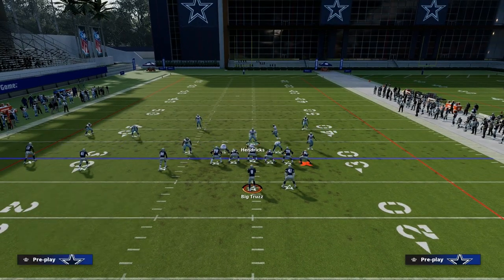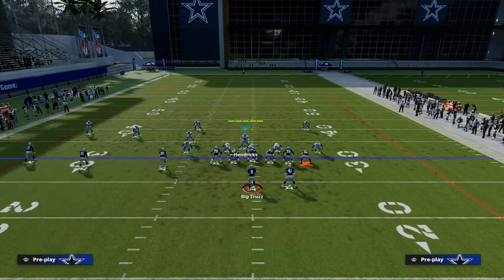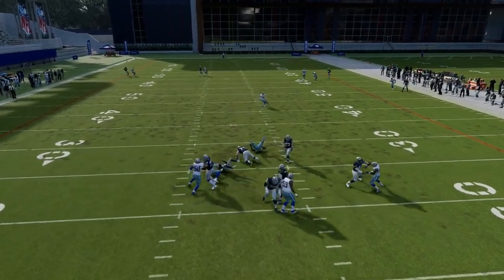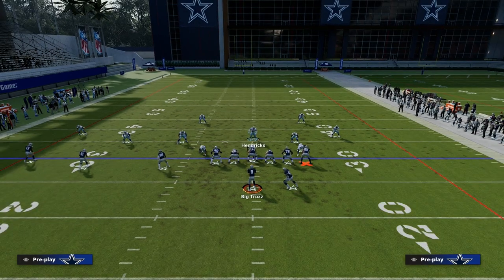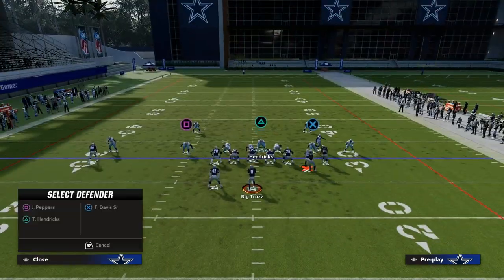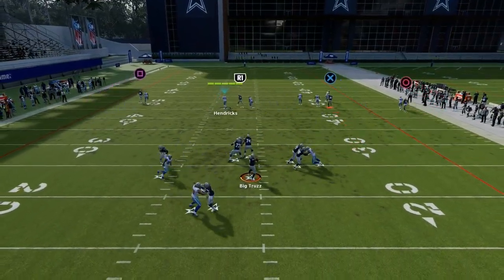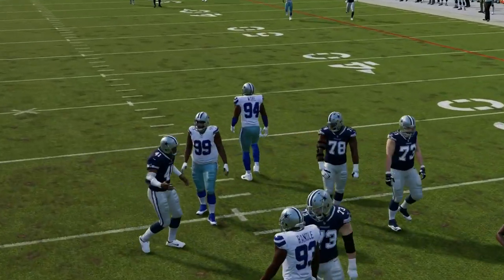Another thing along the blitzing line: if they block the running back, how is your blitz going to hold up, and how will you counter their pass protection? One of my favorite things about this defense is if they consistently drop their running back into coverage, I can take the backside player and put him in zone — he's irrelevant now — and we'll still get looping pressure a lot of times.